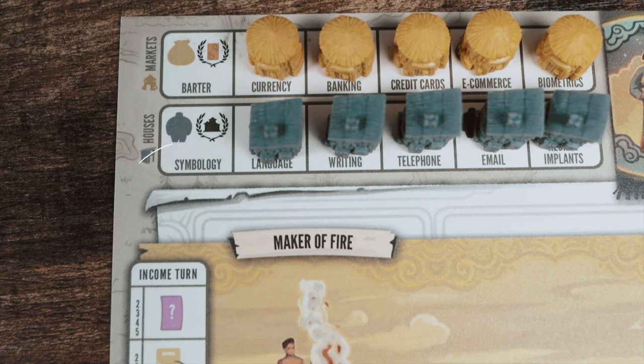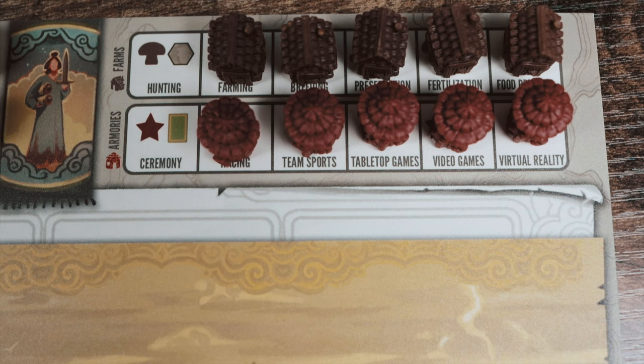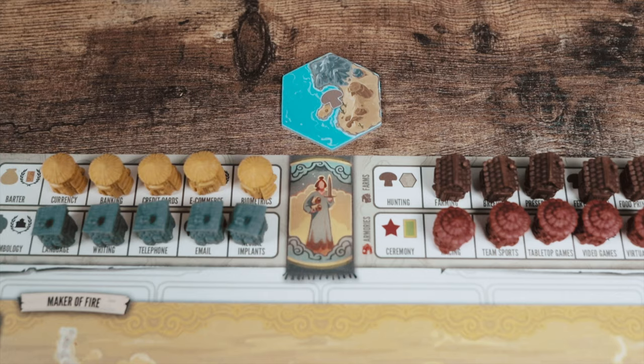The gray resources are workers. Again, you get victory points for each completed row and column in your capital city — but since we don't have any yet, we get nothing there either. Moving to the right side: the brown food resources say you gain one territory tile from the face-down pile, which you flip face up in front of you.